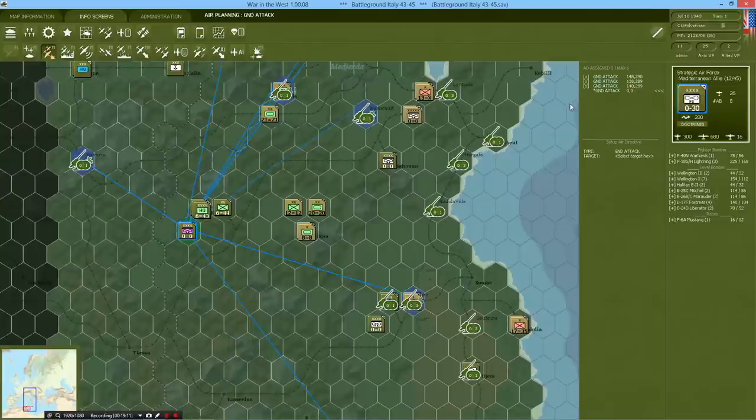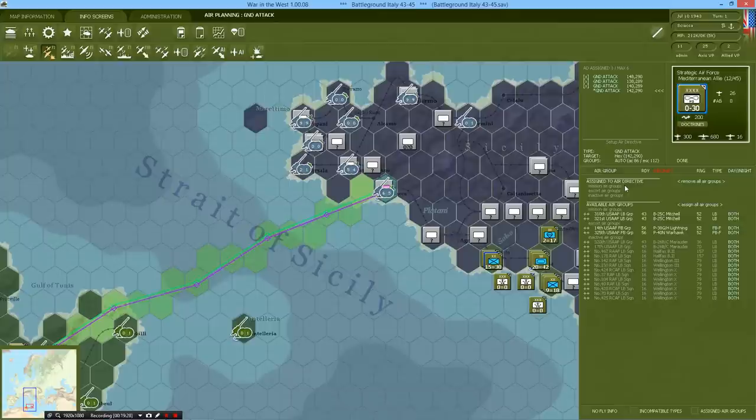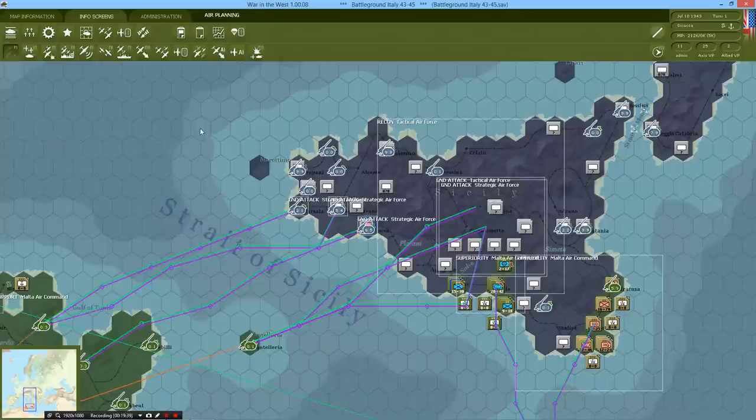For these locations — the one at Tripani and the one over here — we're going to increase the altitude of our bombers, which will make them less accurate but hopefully save a lot more of our planes. Once again, hit the airfield base. It looks like we'll only be able to hit one of them, but either way we'll conduct a strike. That is pretty much the end of the air planning phase.